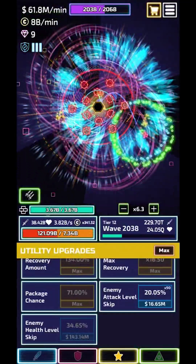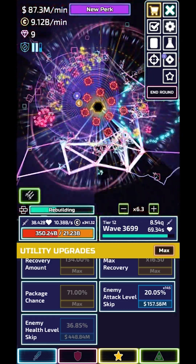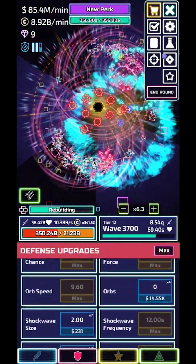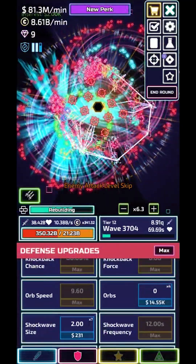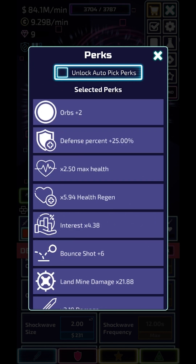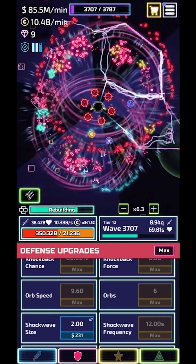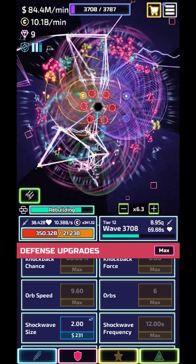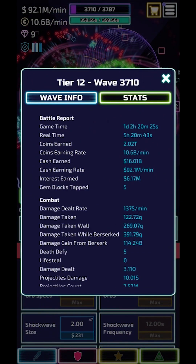I can get 8 billion a minute right now which is pretty good. So I'm gonna put on my orbs now — I could probably wait a little bit longer, but it doesn't matter that much. It's kinda laggy and a little delayed now — there's just too many enemies. Okay, I fixed it for a little bit, put on my orbs. Now I need to grab the perk orbs, and now the enemies will die to orbs. I was still making a lot even though I couldn't really kill them that much. I have 2 trill right now.